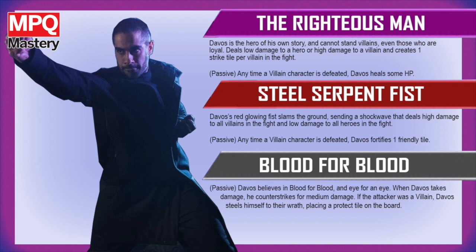The second ability is the Steel Serpent Fist. Davos' red glowing fist slams the ground, sending a shockwave that deals high damage to all villains in the fight and low damage to all heroes in the fight. Passively, anytime a villain character is defeated, Davos fortifies one friendly tile. You'll notice that directly goes along with the Righteous Man — the Righteous Man creates the tiles, the Steel Serpent Fist fortifies the tiles. It's a nice back and forth.